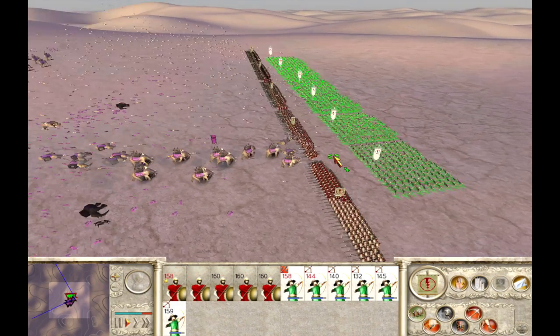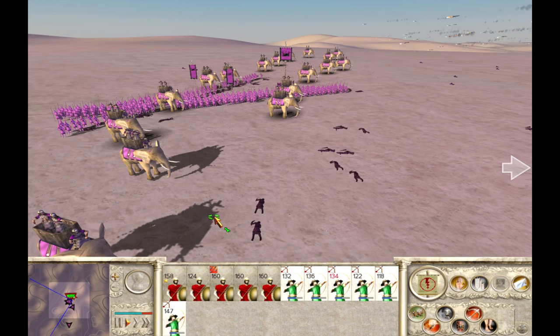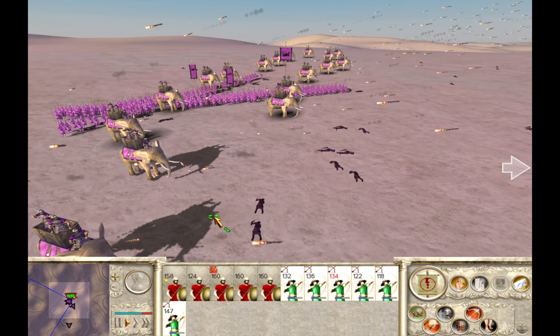Hoplites are also elephant killing machines, as you can see in the video. Whatever you do, never ever run infantry or cavalry unit straight into elephants.